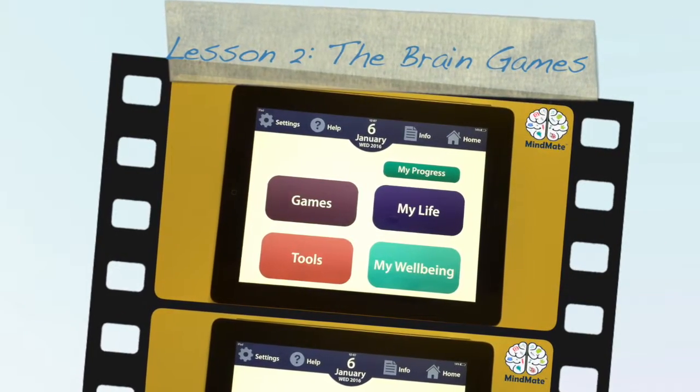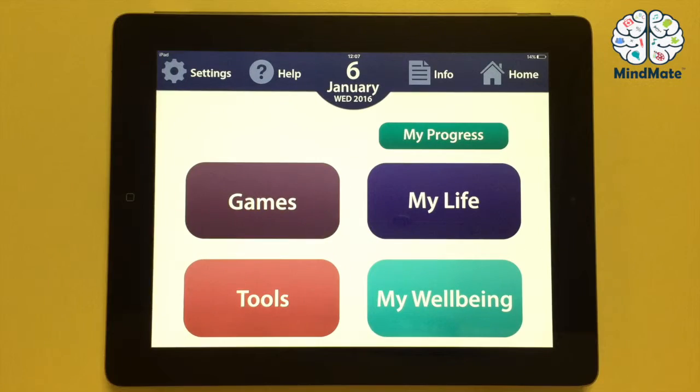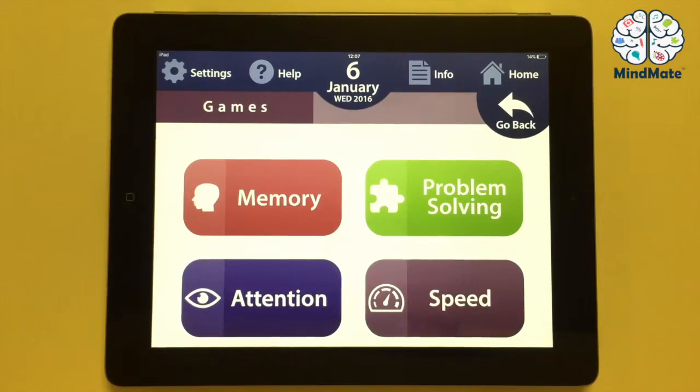Welcome to MindMeets App Tutorial. This is Lesson 2: Games. The games section is divided into four areas. Every area focuses on a different cognitive ability that is usually affected by dementia.